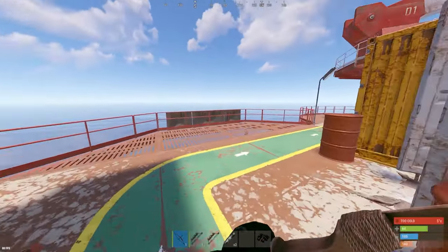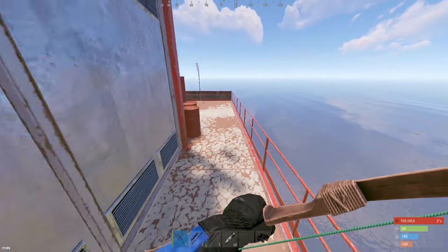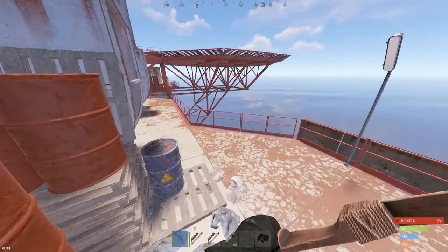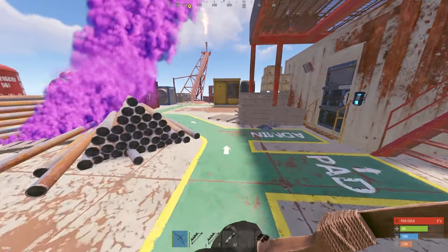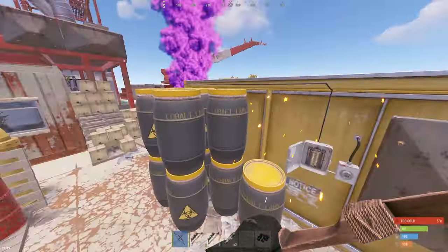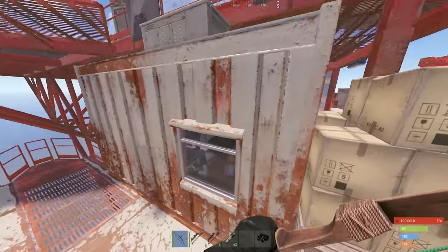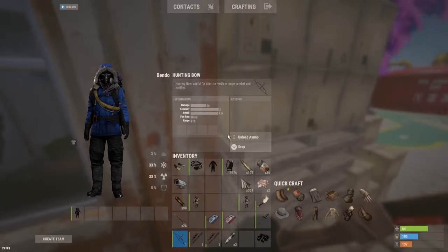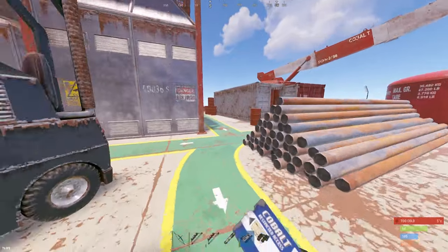I'm running around to make sure there are no secret glitched scientists hiding that could surprise me later. Looking through this window in the blue room — I only see one scientist. There can be up to three, so play accordingly. I'm going to slap the door and run back to my barrels.